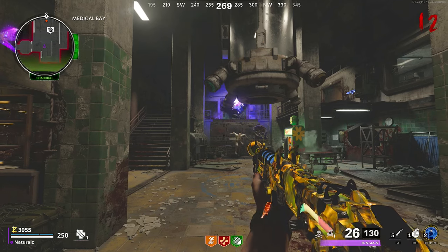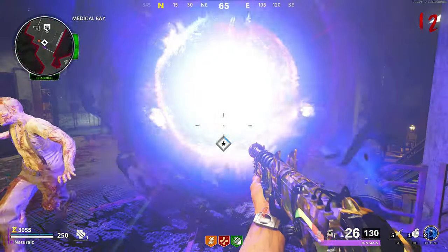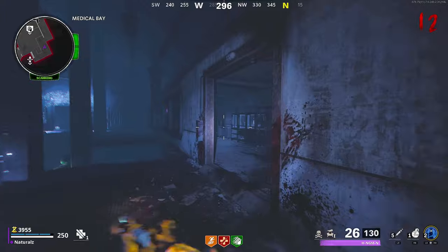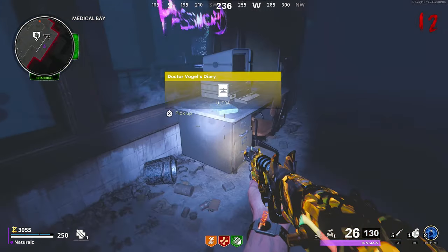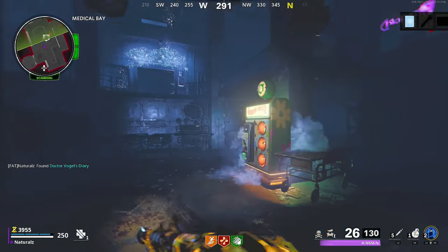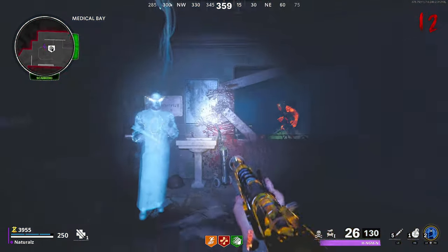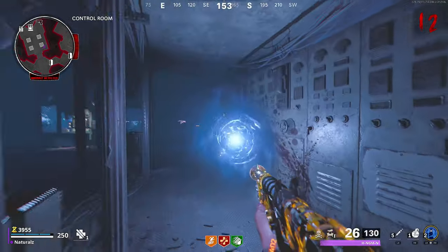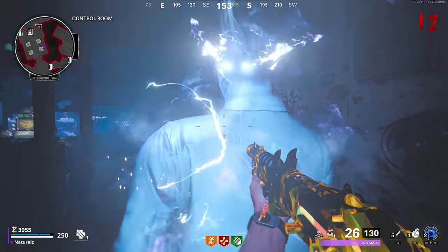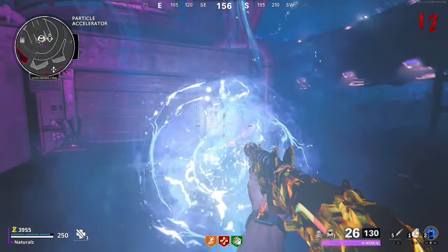Step two: go through the next round and there'll be a portal in the Speed Cola room. Go through to the dark ether, pick up the book off the desk, and go to these three spirit spawn locations. The second one is in the control room, also known as the challenge room, and the third is at the table where you build the Etherscope.